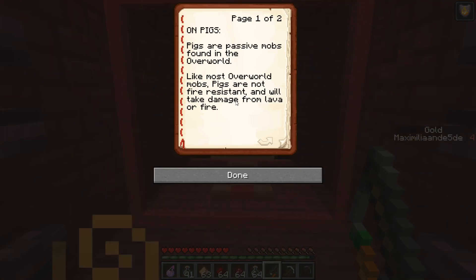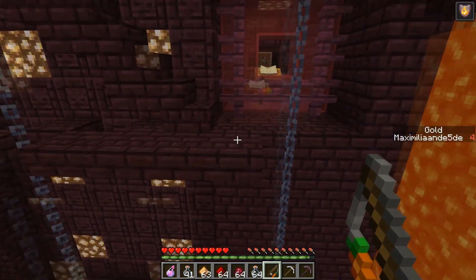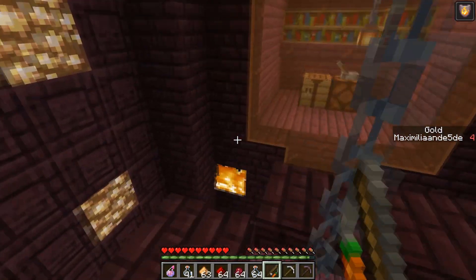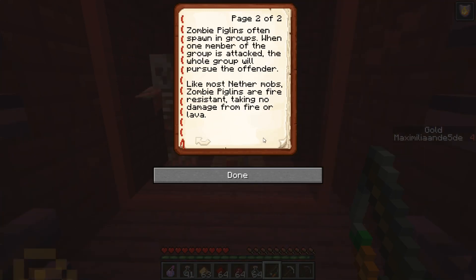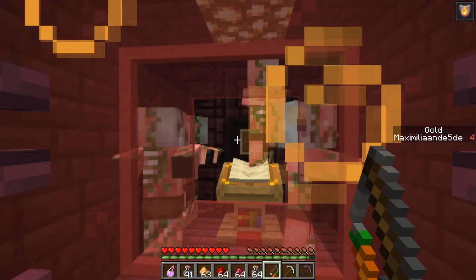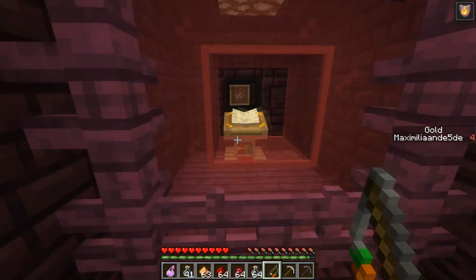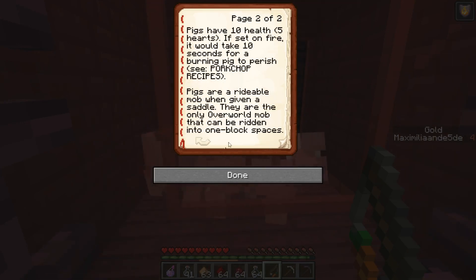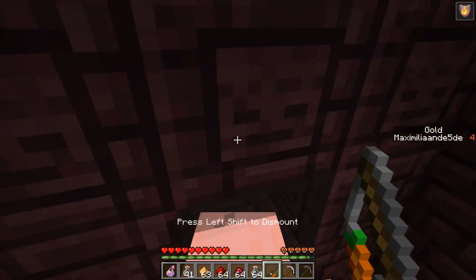There's a book on pigs: pigs are passive mobs found in the overworld and are not fire resistant - they'll take damage from lava or fire. There are zombified piglins over there as well. There's information on zombified piglins too. Whoa, one just spawned! The glass isn't broken yet so I can't do anything there. Wait, does this also happen when I turn the page? Yes, okay.